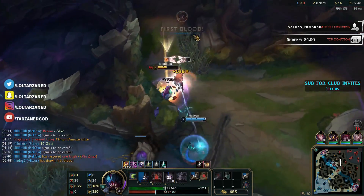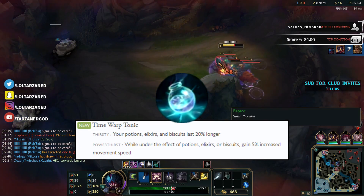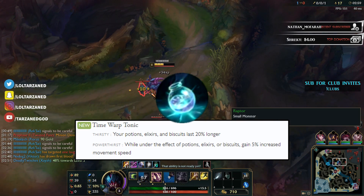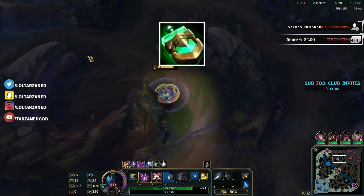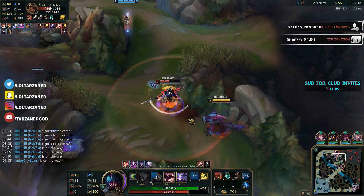So the biggest change in this new patch is a rune called Time Warp Tonic. Your potions, elixirs, and biscuits last 20% longer, and while under the effect of potions, elixirs, or biscuits you gain 5% increased movement speed. That's actually insane. Champs that used to build Hunter's Potion — Nunu, Hecarim, Olaf — can probably all utilize this very well now, and it honestly may be the return of season 6.